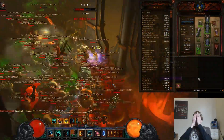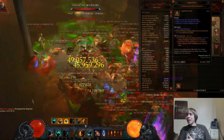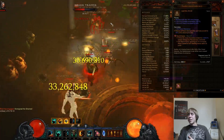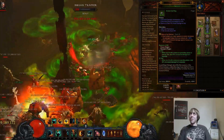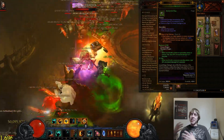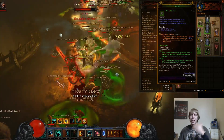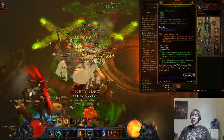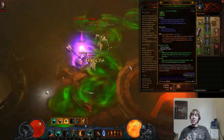Snapshotting is another big part of this build and the reason we chose our gems — Taeguk, Bane of the Stricken, and Pain Enhancer. Taeguk is for damage and survivability. Bane of the Stricken and Pain Enhancer work in tandem. Bane of the Stricken has a snapshotting mechanic that checks your attack speed when you click on things like Shield Pylons or transition to the next floor. The faster your attack speed, the faster Bane of the Stricken will stack.